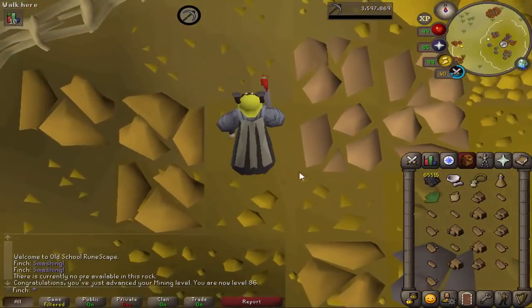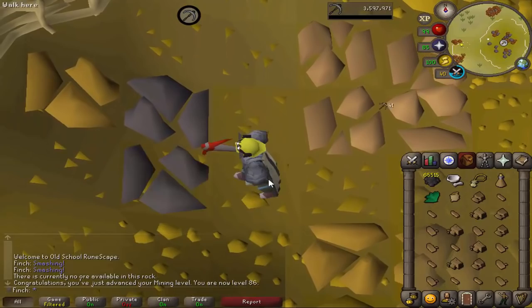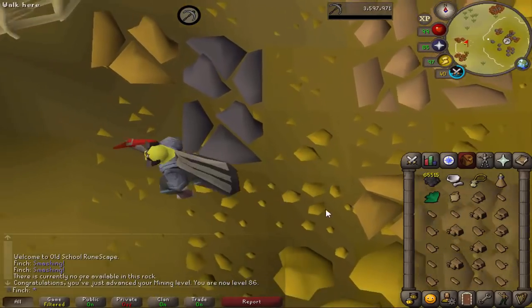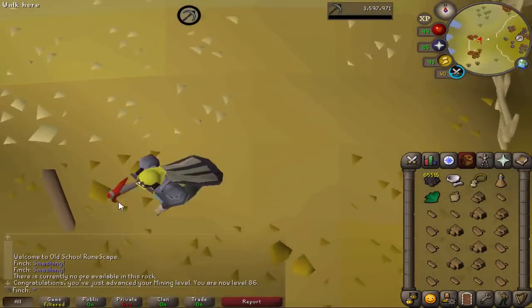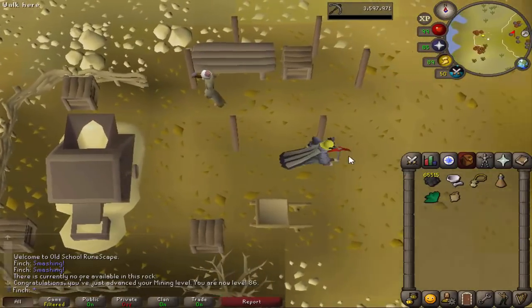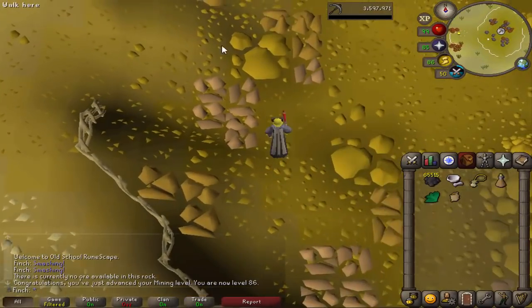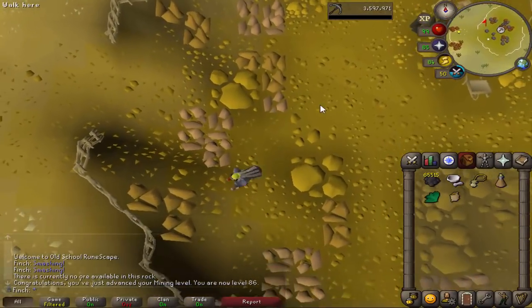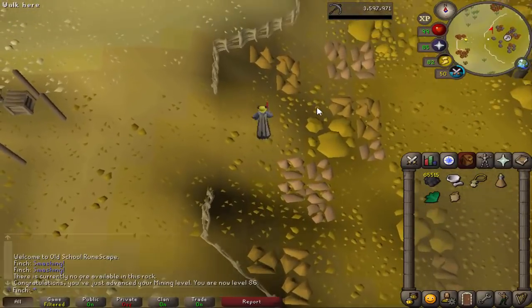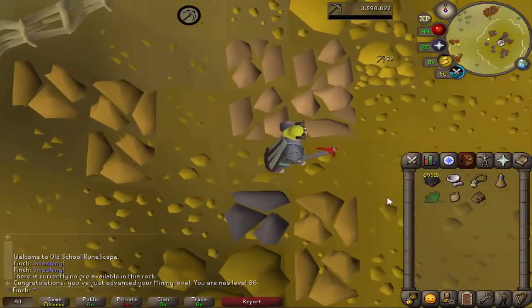And that is 86 mining. I'm just testing the sandstone method for collecting buckets of sand using 3-tick, or at least attempting to. Supposedly you can get between 5,000 and 6,000 buckets of sand using 3-tick, so that would be pretty good. I need to collect about 50,000 overall. I've got about 10,000 in the bank at the moment, so I'll get a further 50,000 — that should be enough for 99 crafting, which is pretty good.